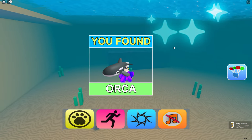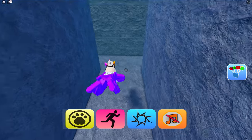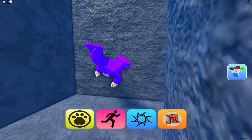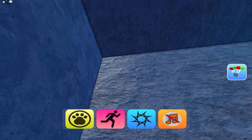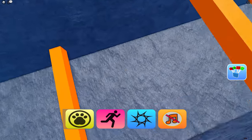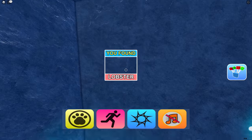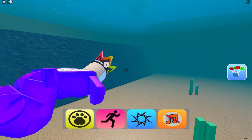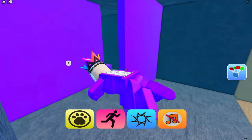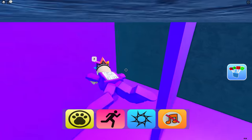There must be loads of other stuff down here in the deep. Jellyfish - I knew there was something in here! There we go, I knew there was something. Over the top. I've done it, I've got those ones. There must be more in here now. There's an octopus in there - I guess if you touch these, that's it.